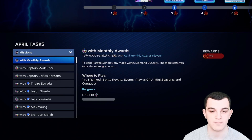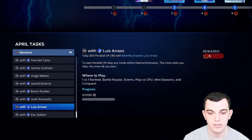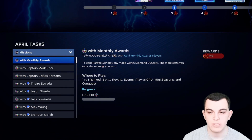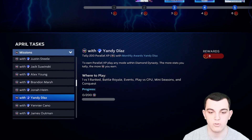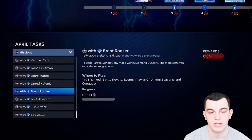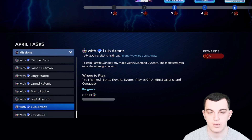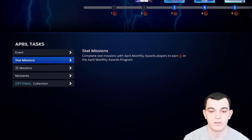We also have PXP missions. There's a ton of different things you can do here — I'll add up at the end and see if you can skip some things. 5,000 PXP with April Player of the Month cards, and then PXP with all of the cards as you move through the program. With the pitchers it's 500 PXP, and with the hitters it's 200. They all give you 3 points, except for the 98 overalls which give you 5 points.